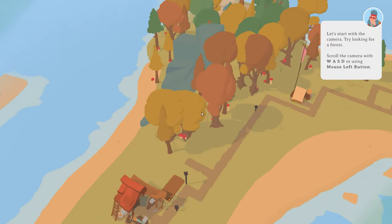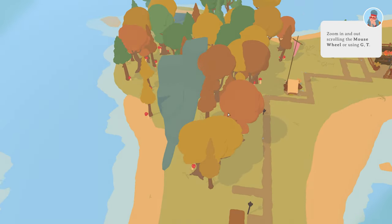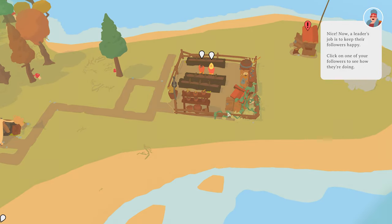Is that a forest? Is this a forest? We found a forest. Rotate. Standard. Up, down. Nice. A leader's job is to keep their followers happy.